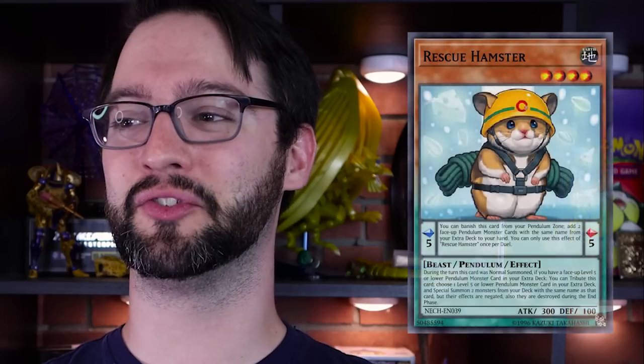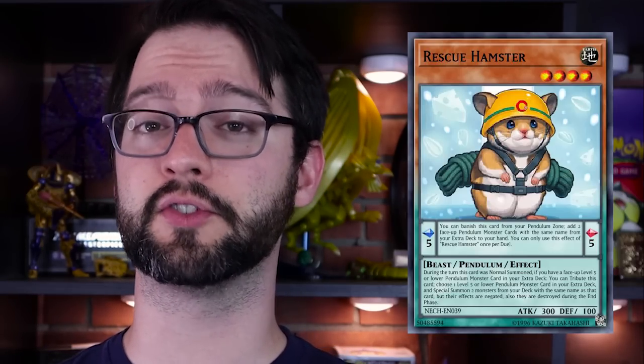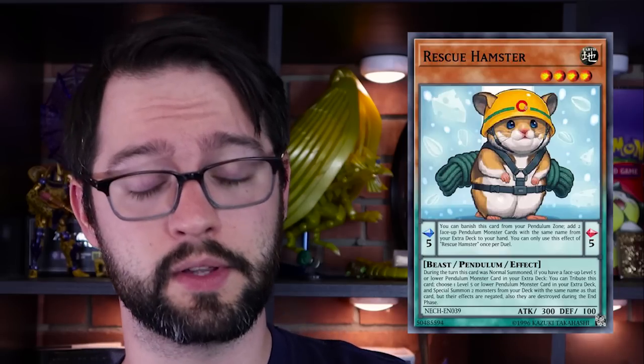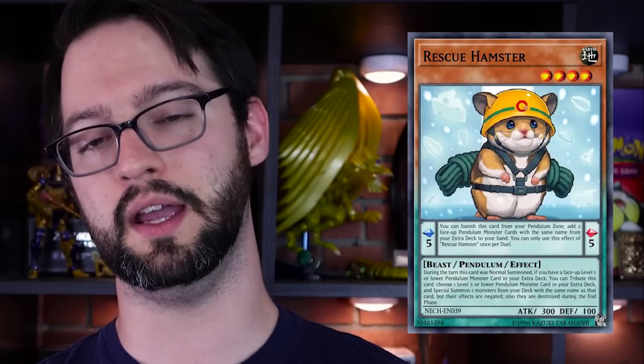Number 9: Rescue Hamster. Level 4 Earth Beast Pendulum Monster. Pendulum scale 5, 300 attack and defense. Pendulum effect: you can banish this card from your pendulum zone to add two face-up pendulum monsters from your extra deck to your hand. Monster effect: if this card was normal summoned this turn and you have a level 5 or lower face-up monster in your extra deck, you can tribute this card, choose one of those level 5 or lower face-up pendulum monsters in your extra deck, and summon two copies of it with the same name from your deck.